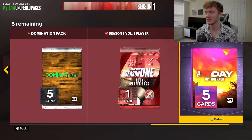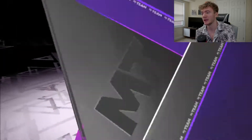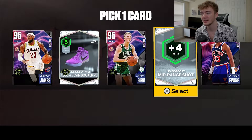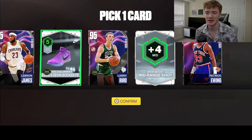We end up getting a pack — it's a 2K Day option pack, which is pretty cool. We go ahead and open it, and the option pack gives us a Patrick Ewing, a Larry Bird, or a LeBron James free agent. I already have Larry and LeBron, and plus four MT isn't really too useful, and Patrick Ewing free agent isn't really too useful either.